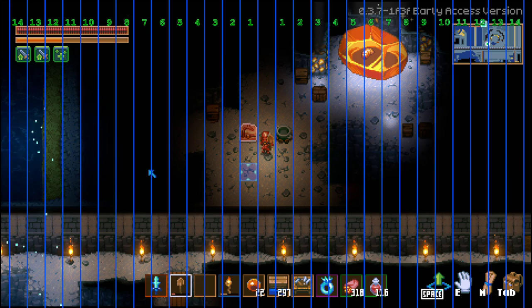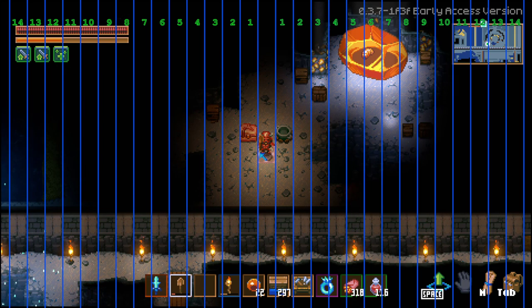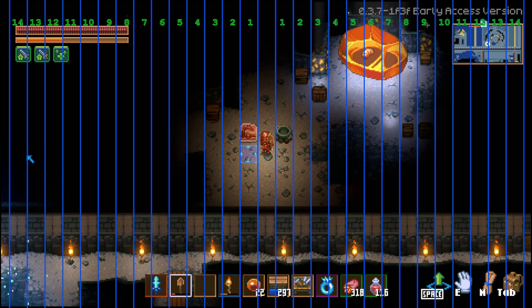To clarify: standing exactly in the center gives you 14 tiles left, 14 tiles right, plus the middle column — that's 29 tiles. But if you stand halfway, the half-tile on each side merges to form one full tile, giving you a full 30 tiles visible. I'll show you that shortly.